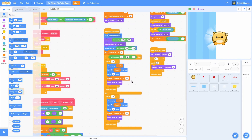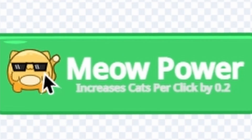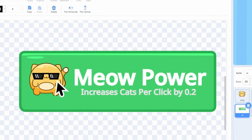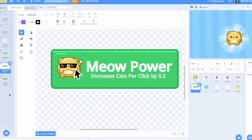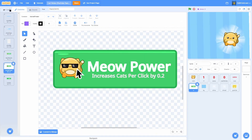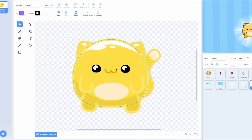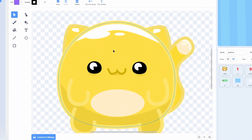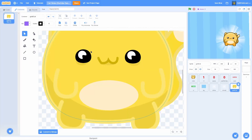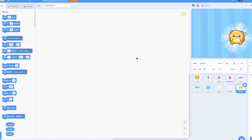I'm going to go over the sprites and costumes you'll need. In the UI I have two new costumes: one called Meow Power, which is an upgrade that increases cats per click by 0.2, and another called Locked, which means we're adding an unlocking system where you have to buy a couple upgrades to unlock the next tier. I also have a sprite called Gold Cat, which is our click sprite but very shiny and golden. I'll put a link in the description where you can get all of my art for Cat Clicker episodes 1 through 4.